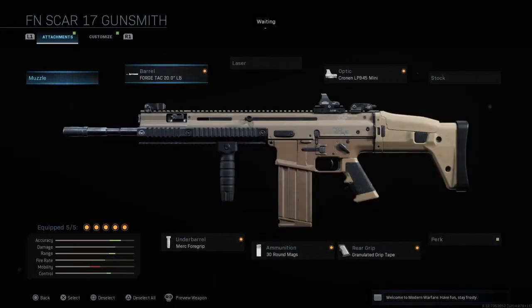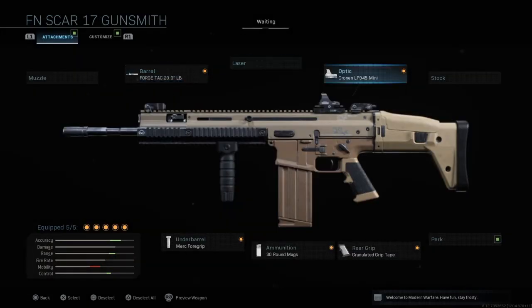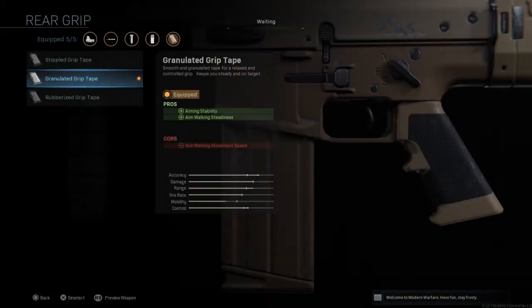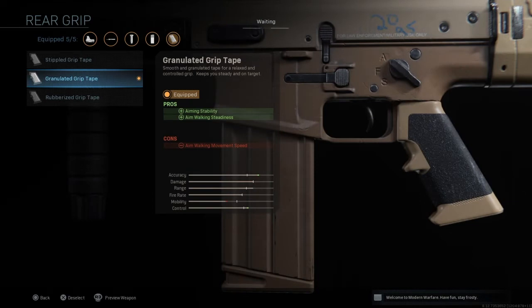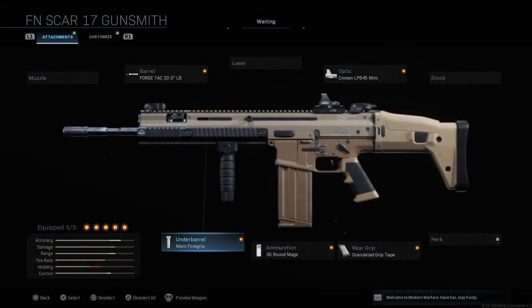Next up is the SCAR. I like to use this second barrel — it increases damage range, recoil control, and bullet velocity, so you can get kills at longer ranges with a lot more ease. This is probably my favorite barrel for this weapon. I have the Cronin ALP945 Mini Reflex again — use whatever sight you want. Then the Granulated Grip Tape for better aim, 30-round magazines for extra bullets, and the Merc Foregrip for better aim.